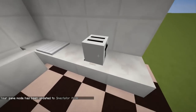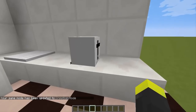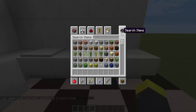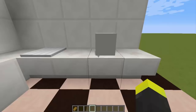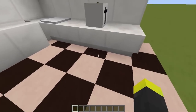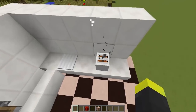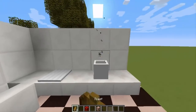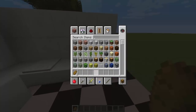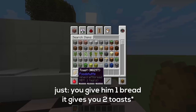It's an armor stand wearing a player hat which is a toaster. Now I'm gonna show you that this thing works. If I take some bread and drop it on the toaster — now it should be fixed. If I drop the item, as you can see you can see the bread here, you can hear the sound, and yeah it made two toasts. It multiplies the number of bread you give to the toaster by two.